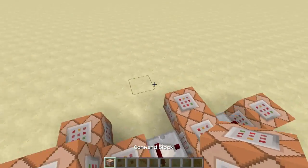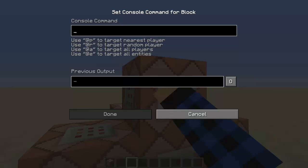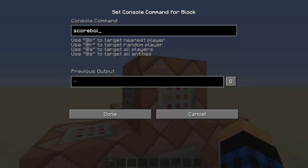So what we want to do is when you join the game, set your score of join. We use: scoreboard players set @a with a radius of 30 — just so it's not everyone — join to 1.